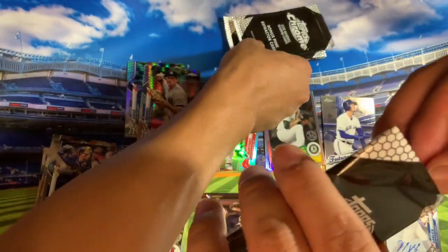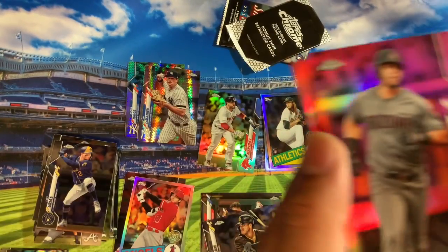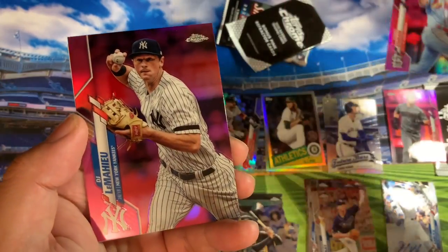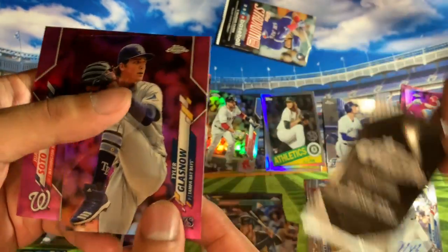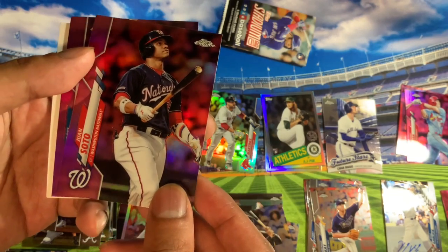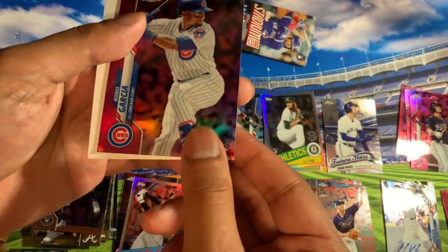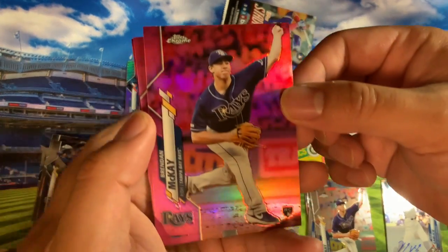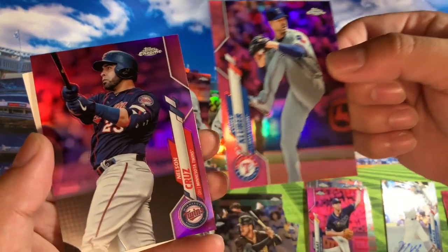Now we're up to the pink packs. We got a David Peralta pink. Tommy Edman. Oh, another DJ LeMahieu. Tyler Grisham. Juan Soto — he probably pitched in the World Series last year. Roberto Garcia. And our last pink pack before the Stadium Club finale: Brandon McKay — that's a nice one. Corey Kluber and Nelson Cruz.